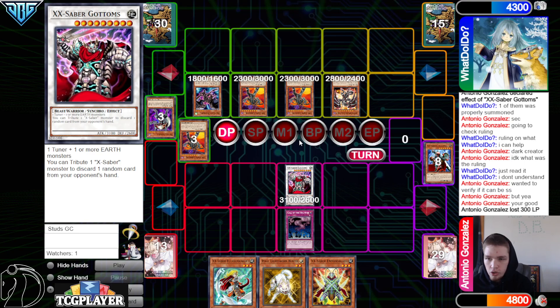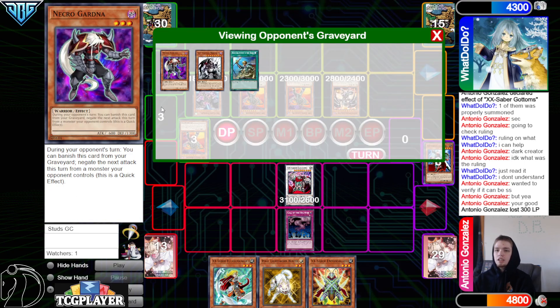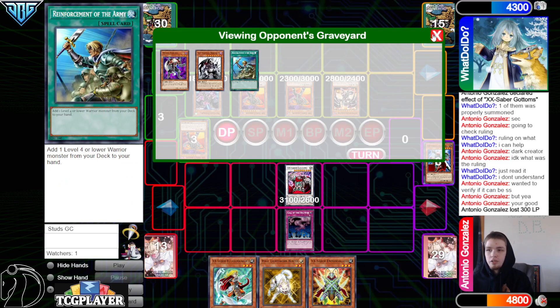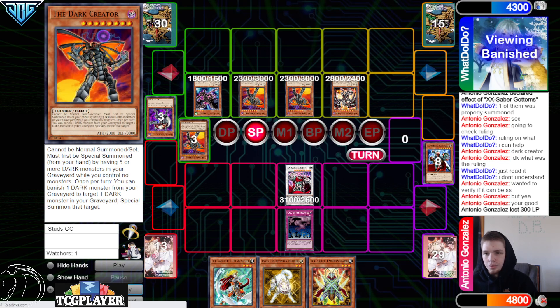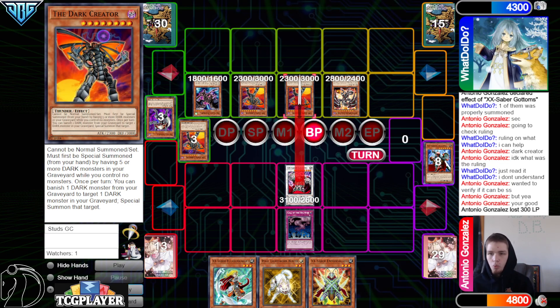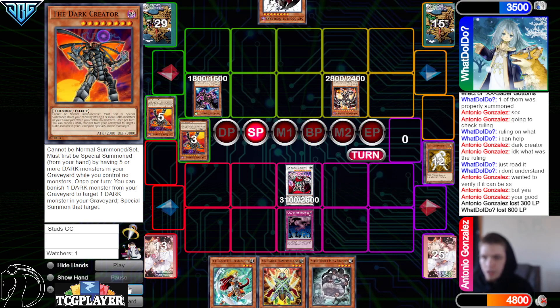They just have a field with a few really good bodies. The Dark Creators have 3000 defense — you want to out these cards before they keep bringing things back. Set Raiko, pass. They draw Norleras. Red MD attacks Raiko, Raiko pops the Dark Creator, mill three. Pass turn.